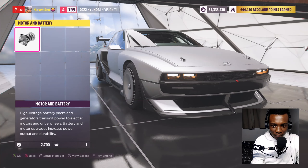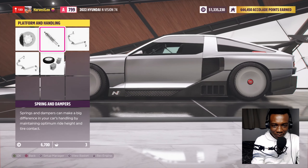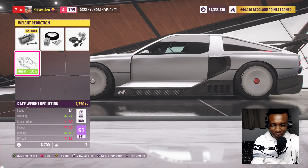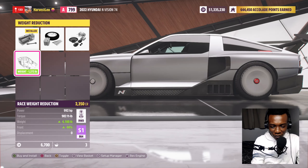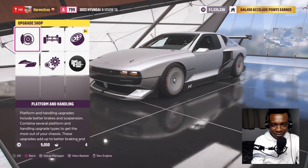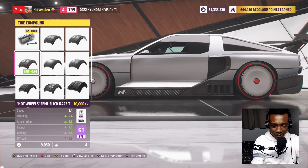Engine swaps aren't available here. You can only do a drivetrain swap - it's rear-wheel drive and you can make it all-wheel drive, but that's not what I want. There is an electric motor upgrade - we can put on 778 horsepower, 885, and 992 horsepower with a race motor. Let's put on the one with the most horsepower.